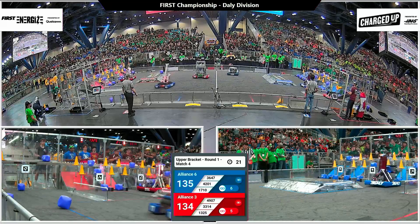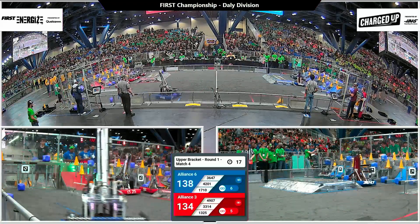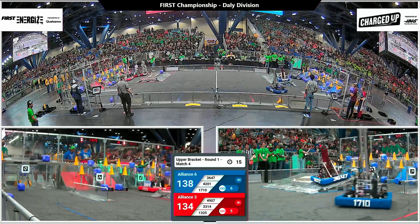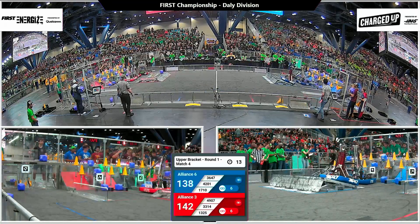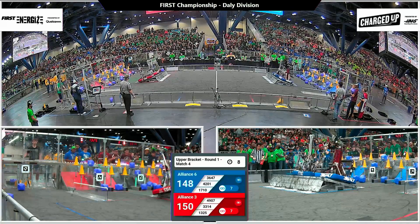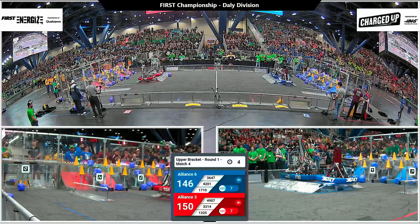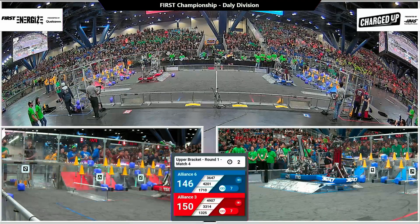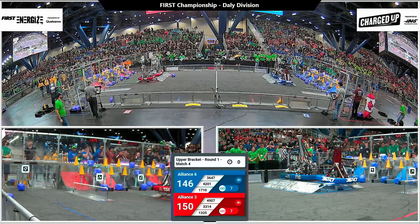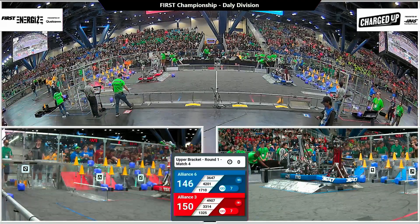The end game whistle sounds and we prepare for charge station balances and whatever last-minute link scoring these alliances can pull off. Blue alliance not calling it a day yet — they've still got 15 seconds and cubes in their grasp, looking to fill in some last-minute links. There's link number seven for the blue alliance! And now we're going for the triple balance — docked and engaged. Triple dock and engage on red with five seconds left.